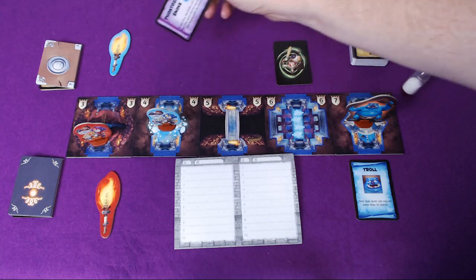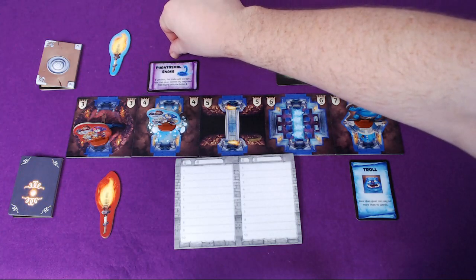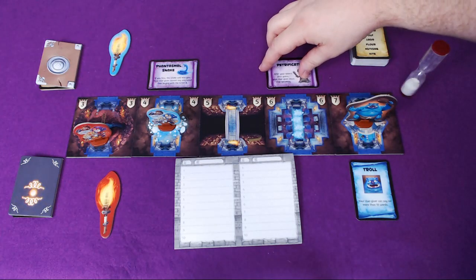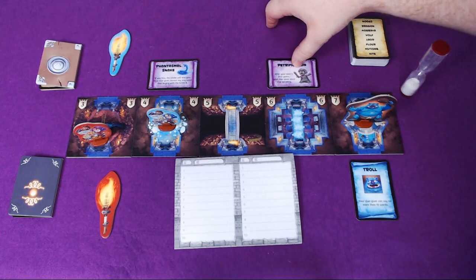Also, you may encounter curses as you go through the dungeon, and these come from a deck. There are various ones — often like phantasmal snake, meaning you can't hiss and say any words that start with an S. Or you may get petrification, meaning as soon as your team has given one guess, you can no longer say any words.